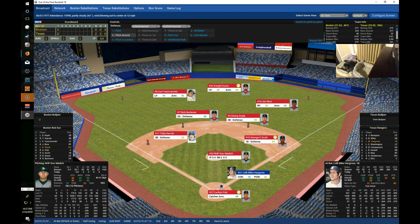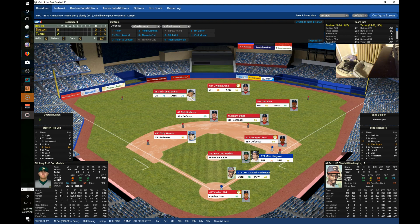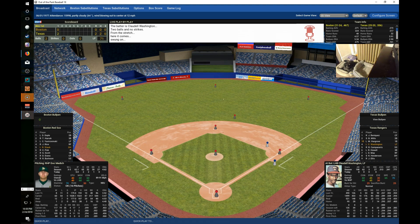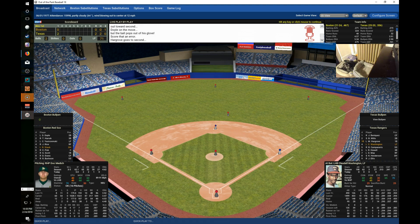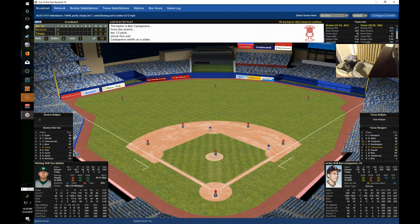Hargrove comes up hitting .284 with 33 RBIs and draws a four-pitch walk. Fisk goes out to talk to Medich to settle him down. Washington reaches on an error by Doyle, who goes out into center field but cannot make the catch — E4 — with nobody out and runners on first and second. Campanaris strikes out, giving Medich his first out on the fifth batter.